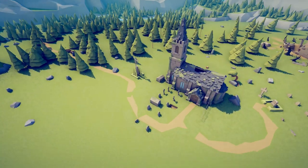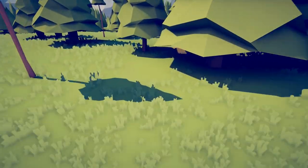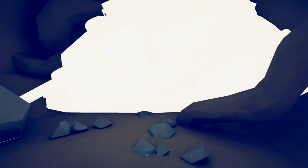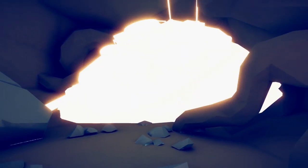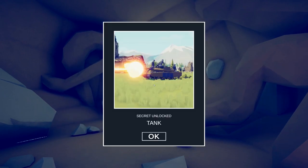For the next unit, go to a sneaky hole underneath one of the pine trees. Go all the way into the cave, and there's a tank underground. The Tank.